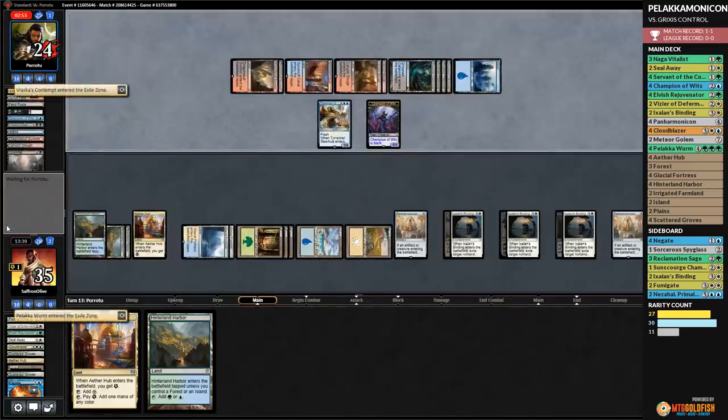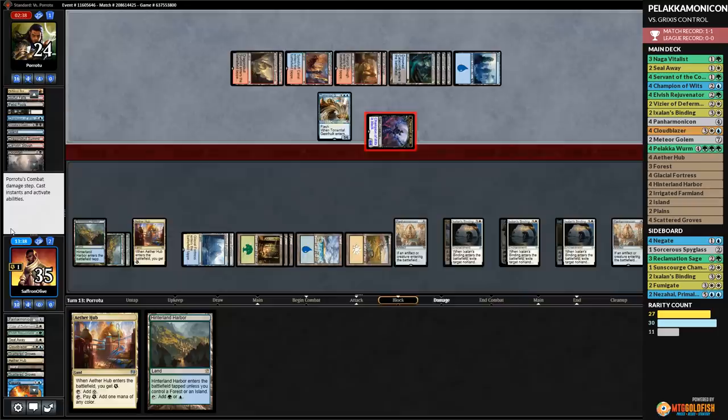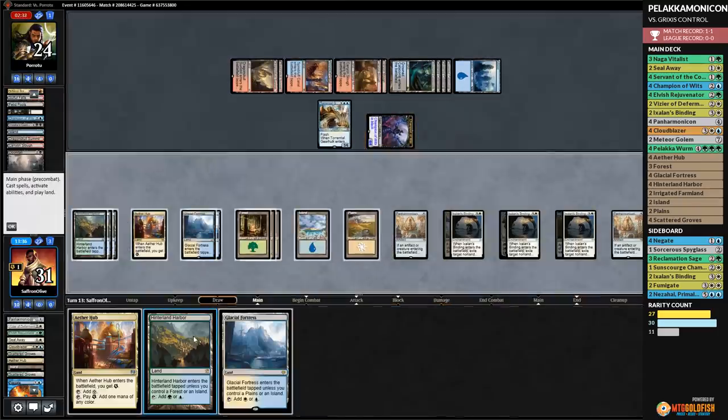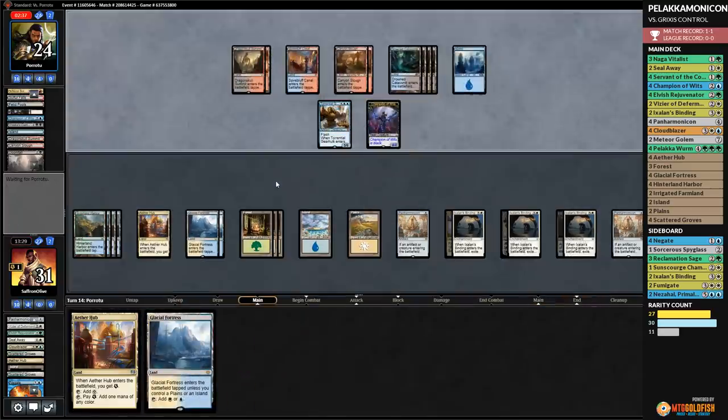Cloudblazer draws six and gains six. Meteor Golem destroys our opponent's board. We play Glacial Fortress and Servant of the Conduit. Opponent counts: 1-2-3-4-5-6-7-8-9-10-11 — they can't kill us with Cut to Ribbons. They have one more Champion of the Wits and a Vizier of Many Phases — and opponent scoops it up! Panharmonicon comes through! Opponent says 'nice luck' — well, we did finally draw Champion of the Wits, but we also drew an absurd amount of lands. Panharmonicon's last stand takes down Scarab Gods and Nicol Bolas!